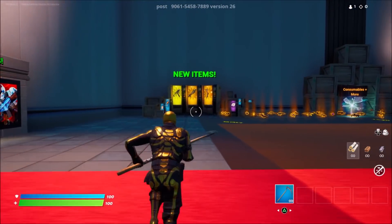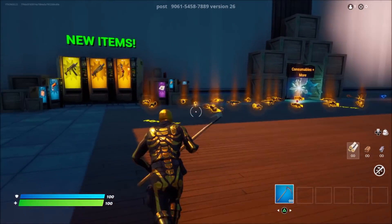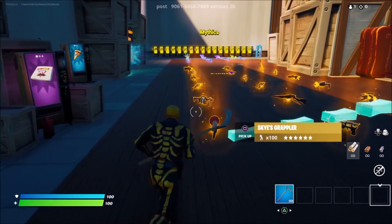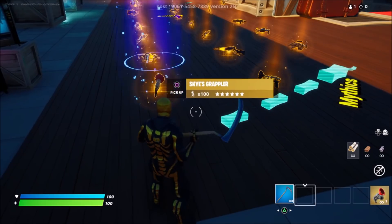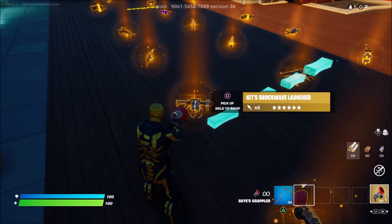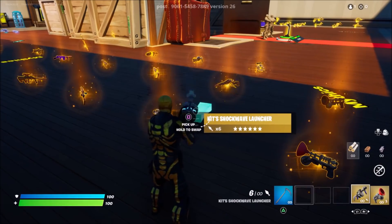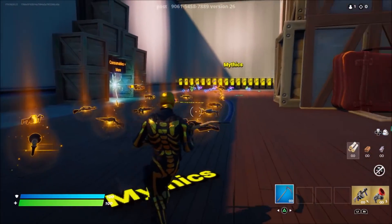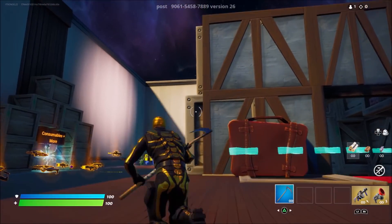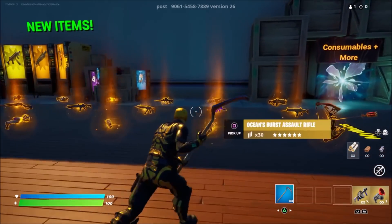As long as you've been loaded up into this area, you're doing this glitch correctly, so continue on. The next thing I want you to do is very simple — turn over to where you can see all of these weapons. Once you come over to these weapons, go ahead and pick up one of these Skies grapplers right here, and also pick up this kit Shockwave launcher.